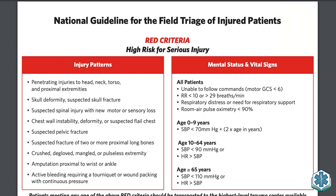If you don't have a level one, you can't send someone to a level one. The red criteria includes: inability to follow commands, respiratory distress, low pulse ox, blood pressure criteria, and injury patterns such as penetrating injuries to the head, neck, torso, and proximal extremities — including amputation proximal to the wrist or ankle. These are the most recent guidelines from the American College of Surgeons Committee on Trauma. These patients get the fast pass to a level one trauma center. Now let's look at the yellow criteria.